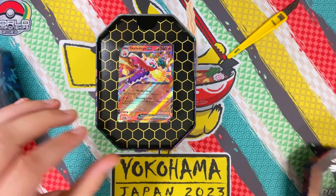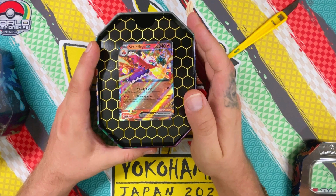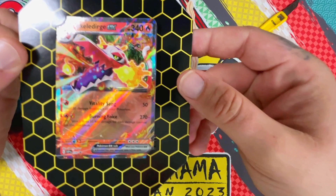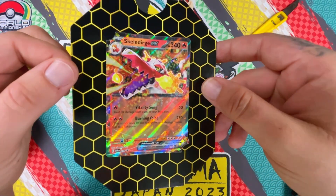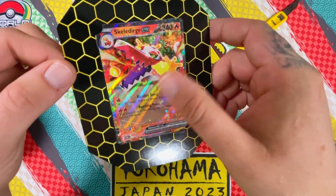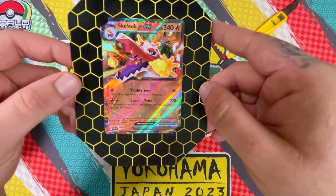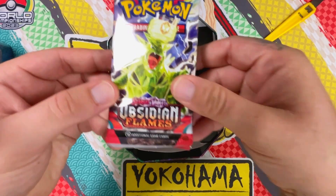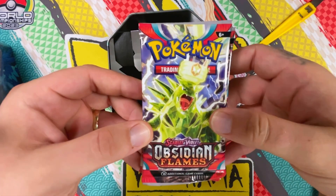Here we go — they've added the honeycomb cardboard inside, which is nice. We have the Skeledirge EX promo card in there as well, with a code card behind it. I'm not massively blown away with this new EX design — the colors feel way too flat. And the moment of truth: booster packs. It's a good start with Obsidian Flames — I'm a big fan of that set.